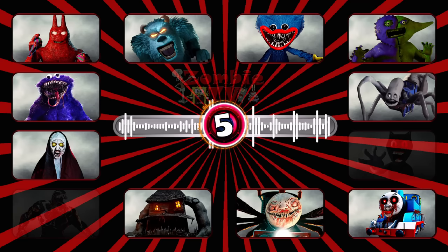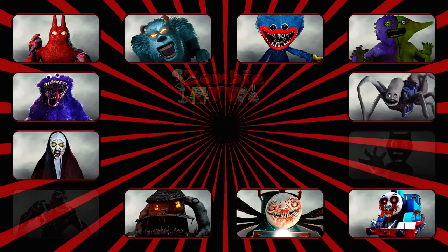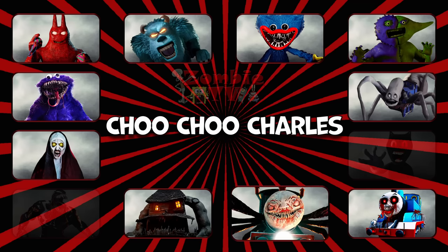Round five. This monster is half train, half giga spider from hell, with red energy glowing through cracks like veins on skin. It's Choo-Choo Charles.